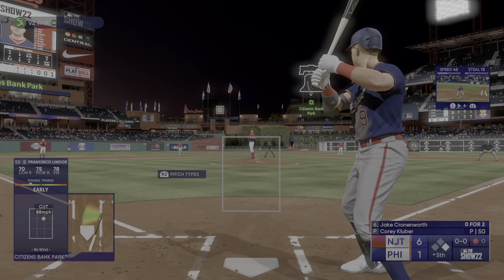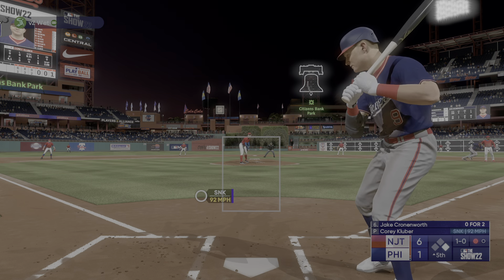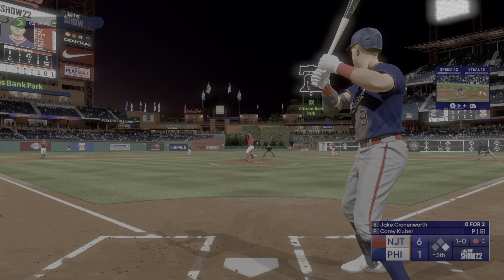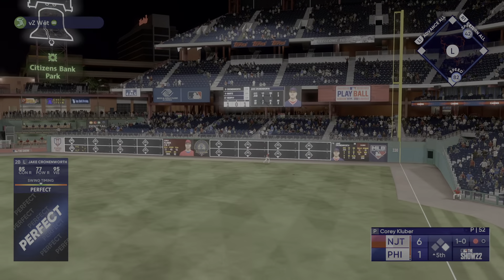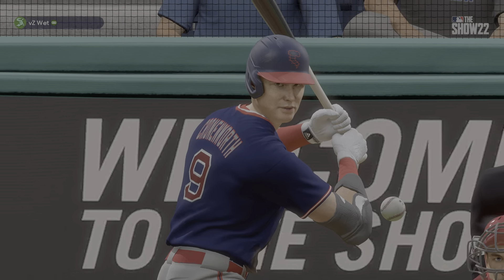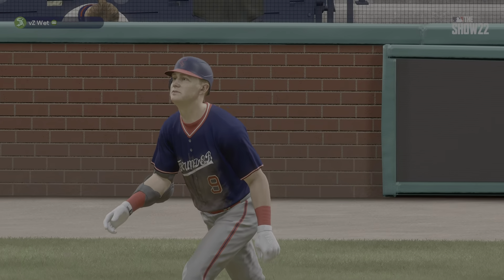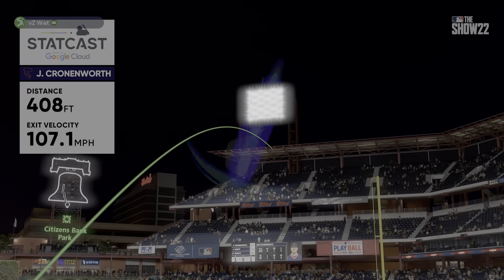Now it's going to be Jake Cronenworth — batter number nine, second baseman. First pitch doesn't find the zone. Well, the good thing so far is that he hasn't issued any free passes. Crushed to right — and that one's going to leave the park. Out of here — home run! Cutter inside can be a bat-breaker — you have to catch it out front to get the barrel to it. He does a really good job recognizing it early, getting the bat head to it and hitting it out of the ballpark.